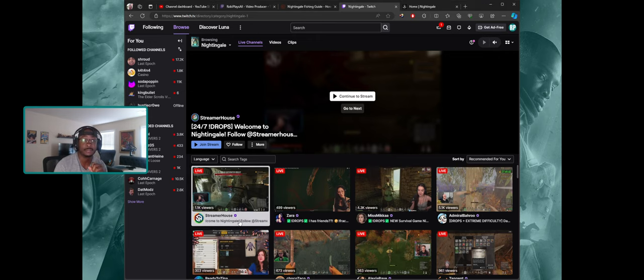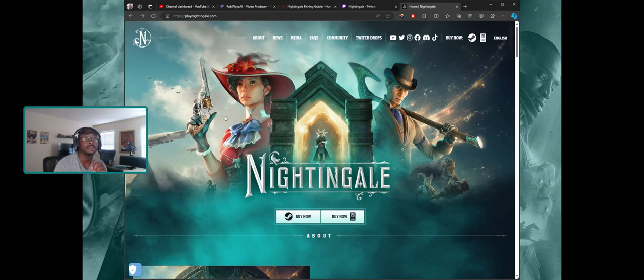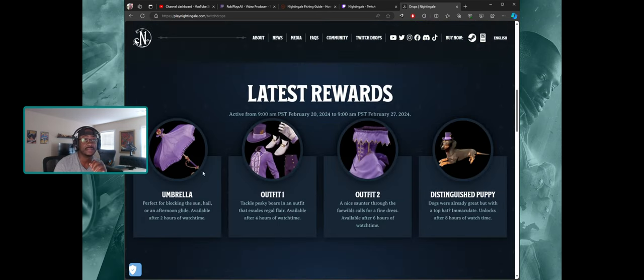Look for any Twitch streamer that has drops enabled — streamers like Streamer House, Zara, Miss Micata, and my own channel all have drops enabled. Once you find a drops-enabled stream, go to play19gale.com in your browser, click on 'Twitch Drops,' and it will tell you how to get the drops. The first step is to link your account, and then you need to watch the streamer for a set amount of time to receive your rewards.